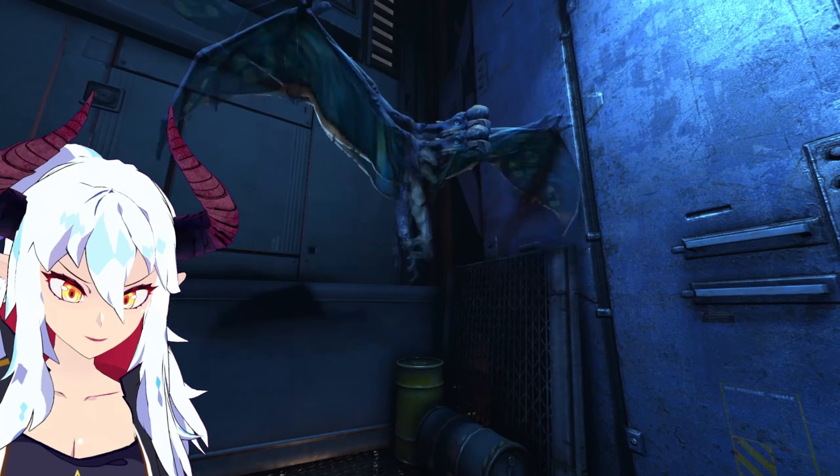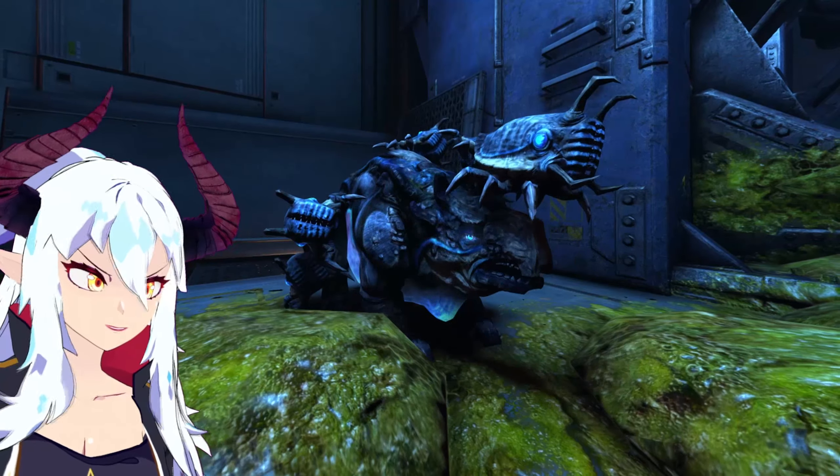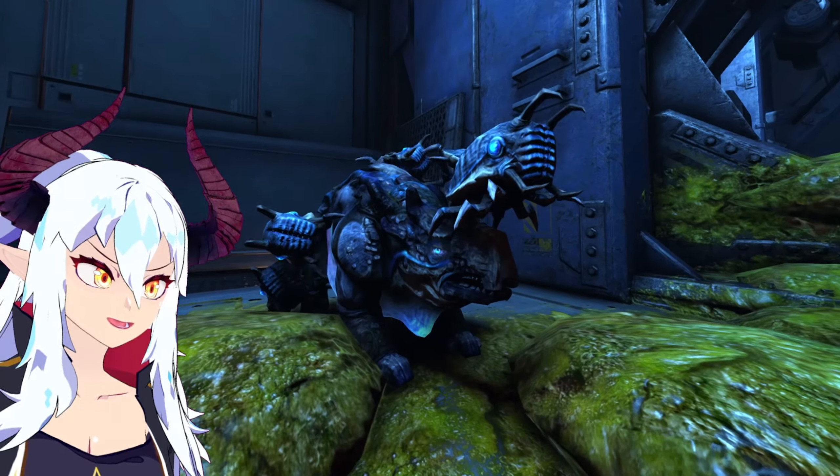The alien life forms include a fast-flying bird who supports, an assassin, a tank, and a sort of engineer that heals, builds alien turrets, and blocks off areas — aka the little piggy.